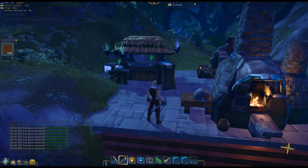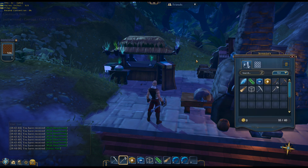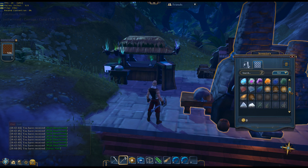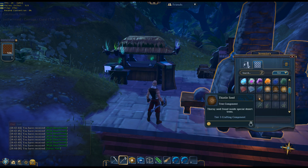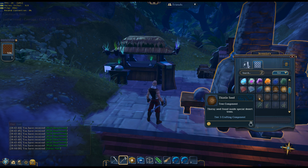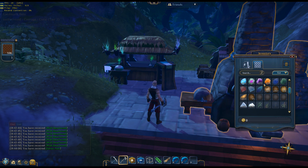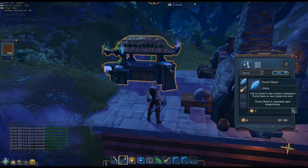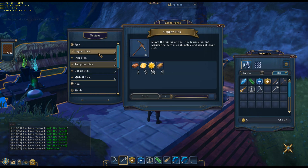I'll be back — I'm going to go chop down a bunch of those trees I need. I think it's thistle seed — this stuff comes out of desert trees, so I've got to go chop those down. Let's just use my last portal shard. Maybe I should make some more before I go. You have to make them from over here. Utility, portal shard — I need copper ingots now.